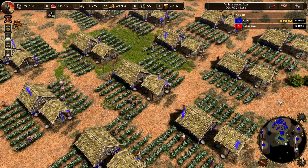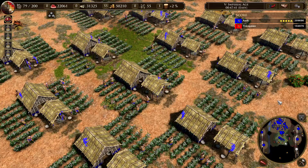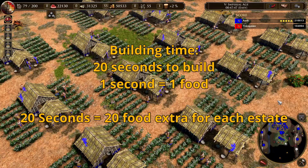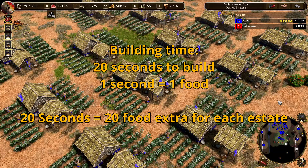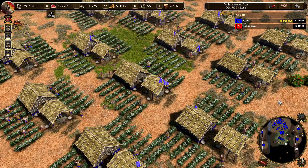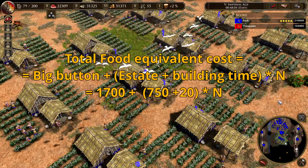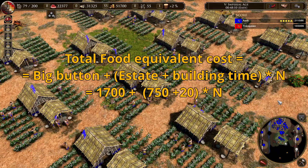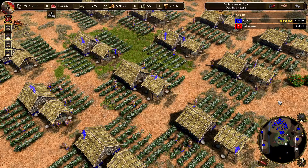Now to the second question: if you build the estates only for the gold trickle, how long does it take them to pay off? The procedure is the same as the last question. I also took into account the building time of the estates — they take 20 seconds to build, or 5 seconds with the card — and I assumed the villager would gather 1 food for each second he builds the estate, adding that to the total resources spent. The total food equivalent cost is the 1,700 for the big button, plus 20 food equivalent for building time and 750 food equivalent in wood cost per estate.